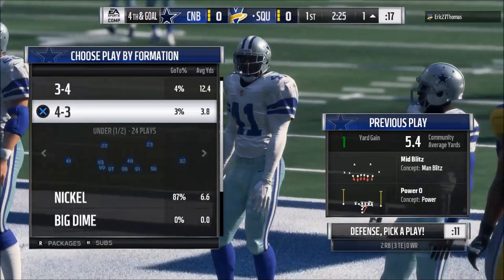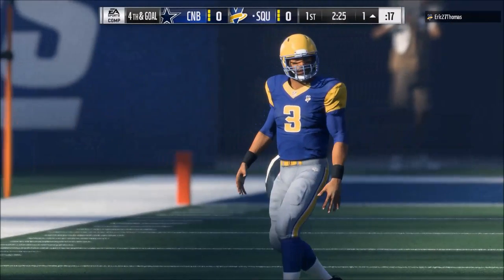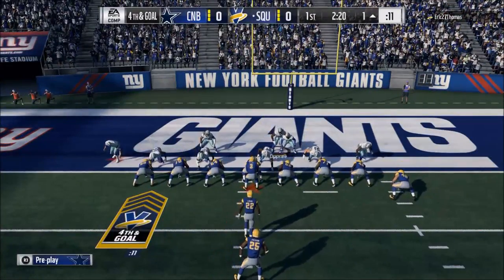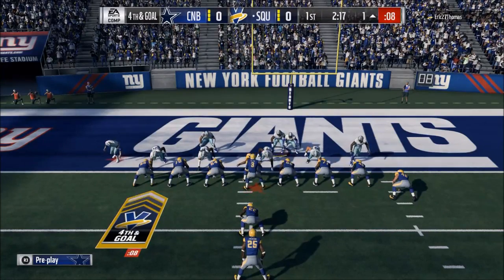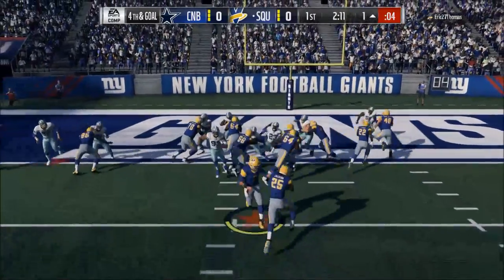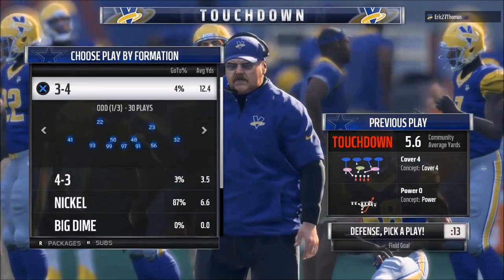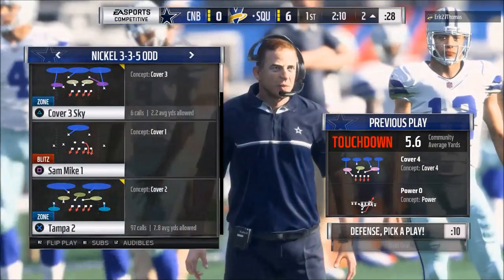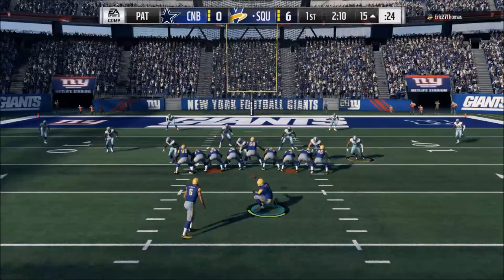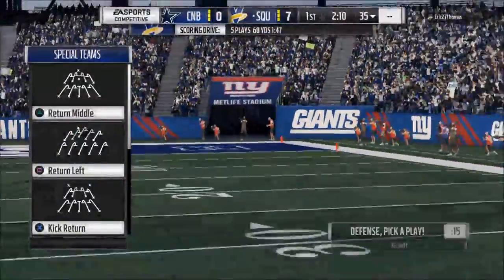On defense, with the way the game works this season, you want to run mostly cover two style defenses or cover four. You need to know the weaknesses of those defenses so you know when to call them. For cover four specifically, one major weakness is that if you baseline and press it — which in my opinion you should — the corners can get misaligned and if the offense runs a play action play, they can throw it over the top. The fix is to slide your corners back a little bit.